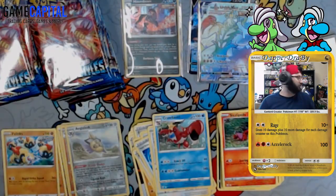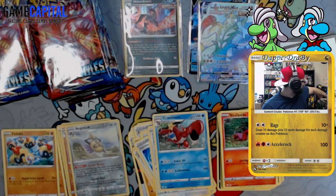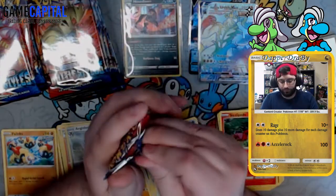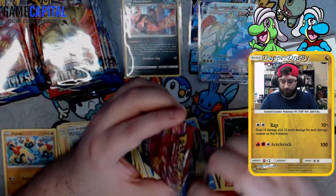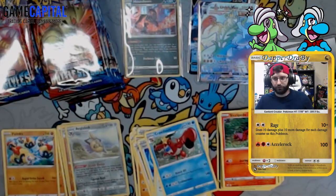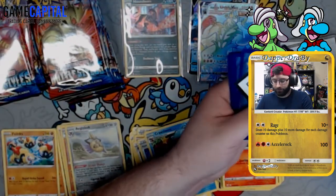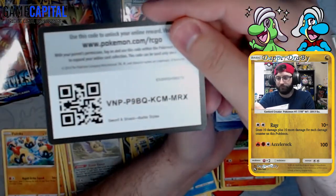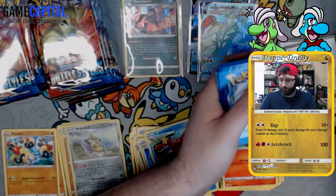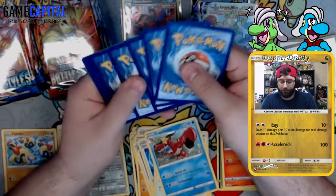I would throw that in a top loader but I don't think I have an empty one near me — they all have something in them. Why do I have a Pikachu V in one? All we can hope for now is like an alt art. I'm going to go ahead and give out this code — I tend not to give out codes, but this is a bigger video so I'll give out a few every so often.